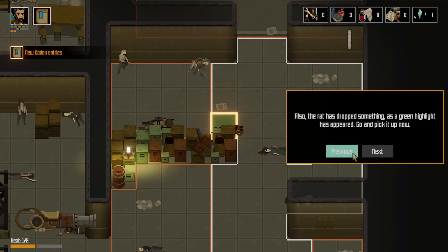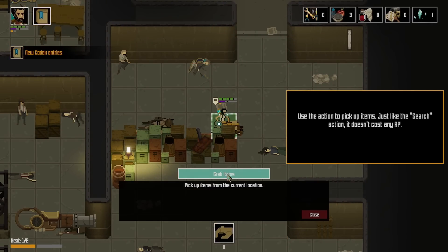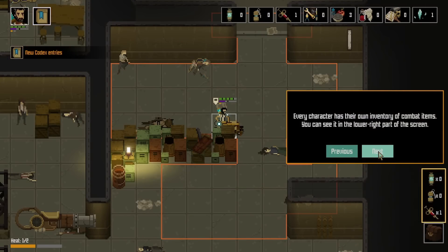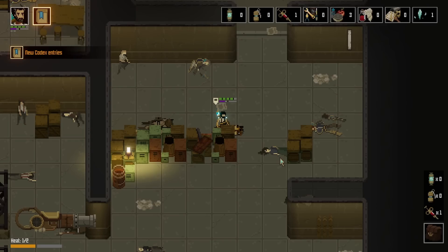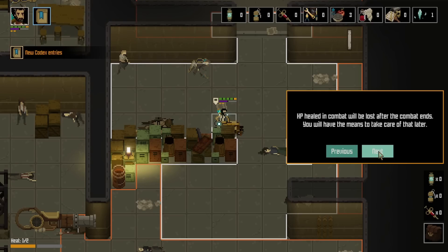The rat dropped something — a green highlight has appeared. Go pick it up. Use the action to pick up items; just like the search action, it doesn't cost any AP. You found a steampack — steampacks are items usable in combat. Every character has their own inventory of combat items, visible in the lower right. Steampacks can be used to heal your characters. The steampack has temporarily healed your character's HP — HP healed in combat will be lost after combat ends.